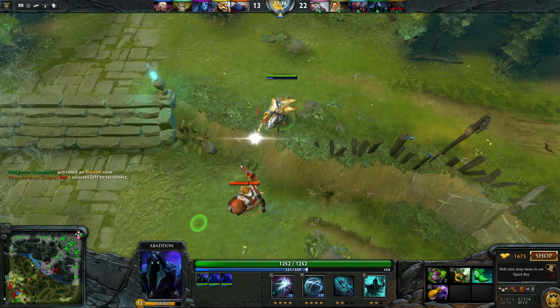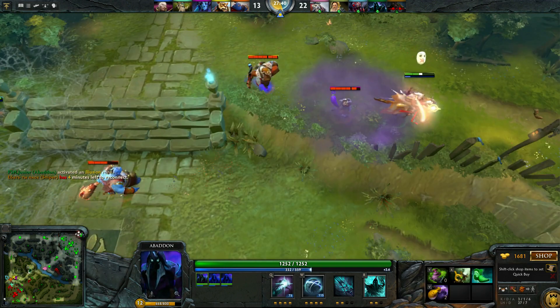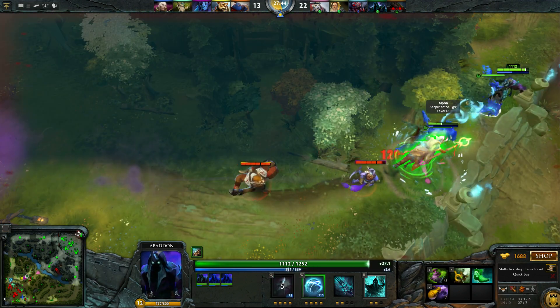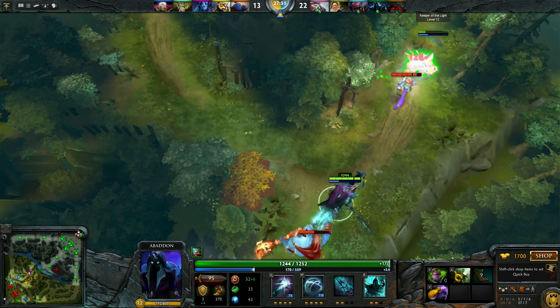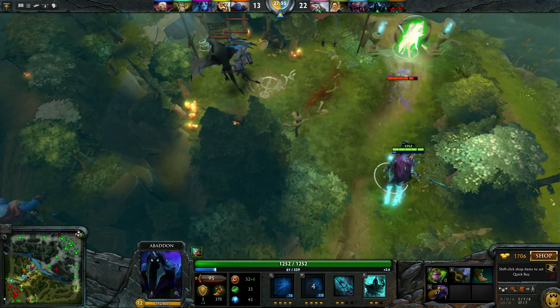This is a very good game of support — as you can see Abaddon is one of those fun supports. I have 6 kills — usually as a support you don't get many kills. Heal, shield. I'm going to try to block them so the ally can run away, but I bet he's followed by Riki. Shield again, heal — no mana, dammit.